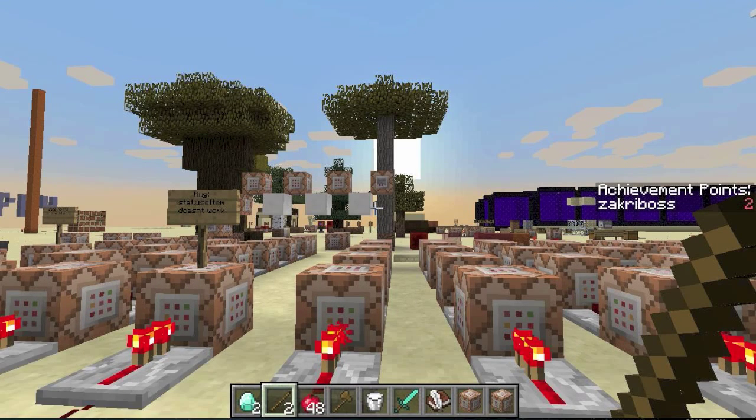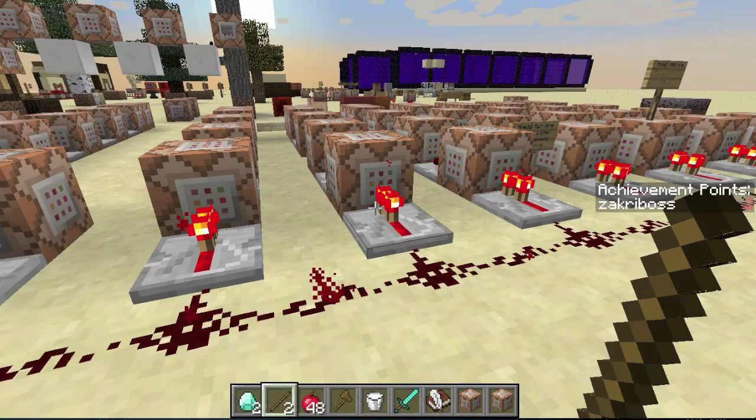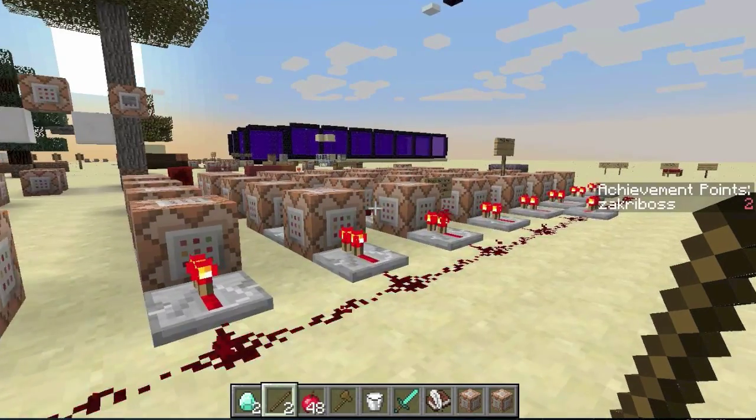There are achievements where the point is to earn the prize, and how you get them can vary. What you want to stay away from when making achievements is too many like 'dig 100 of this' or 'get 100 of that' — a lot of repetitive grind stuff gets very boring. I tried to stay away from that. Having one or two is okay, but having a lot is bad, since those are the easiest ones to make. I tried to avoid them.